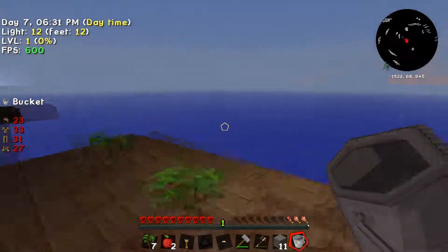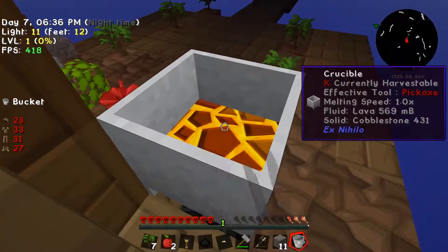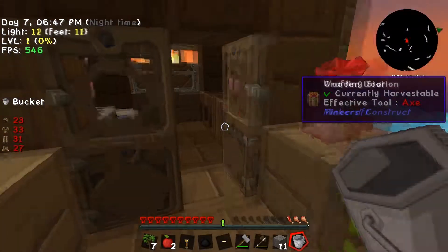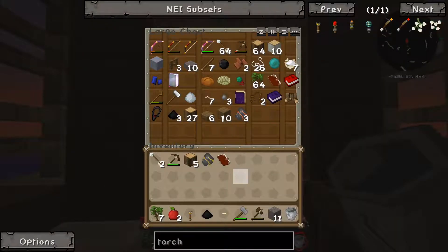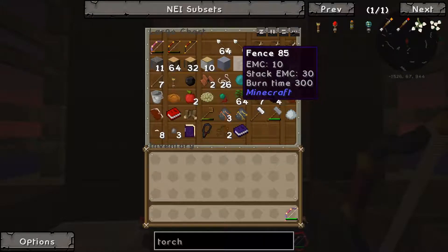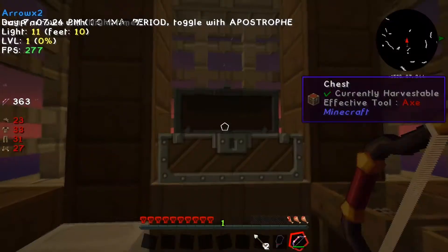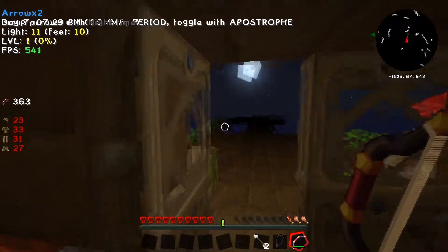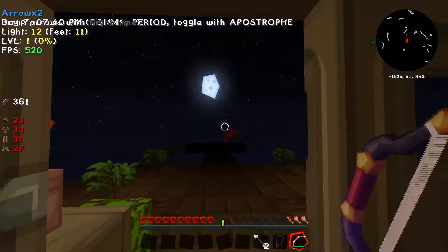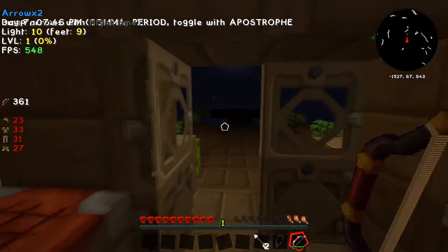Once the cobblestone generator is done we're away and laughing - we need a bucket which we've got. The lava isn't ready yet, it's just showing as lava but not quite there. Also just a reminder - if you do start playing this pack it's available on the Feed the Beast launcher under third-party packs, and the pack code is 'darkness' which you enter in the little tab.